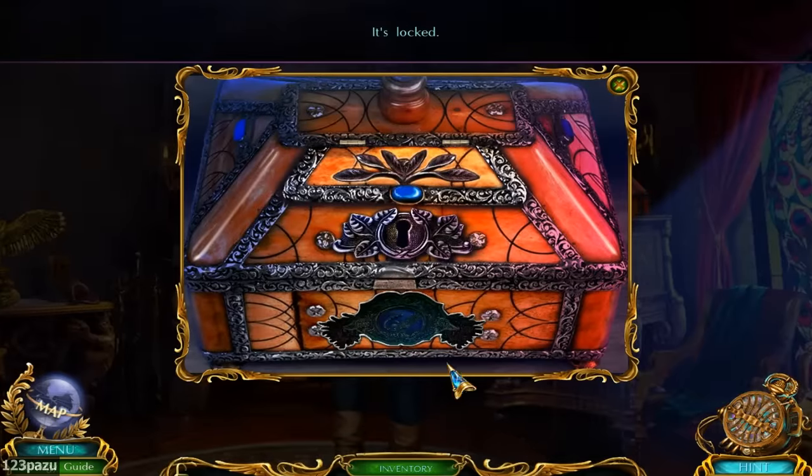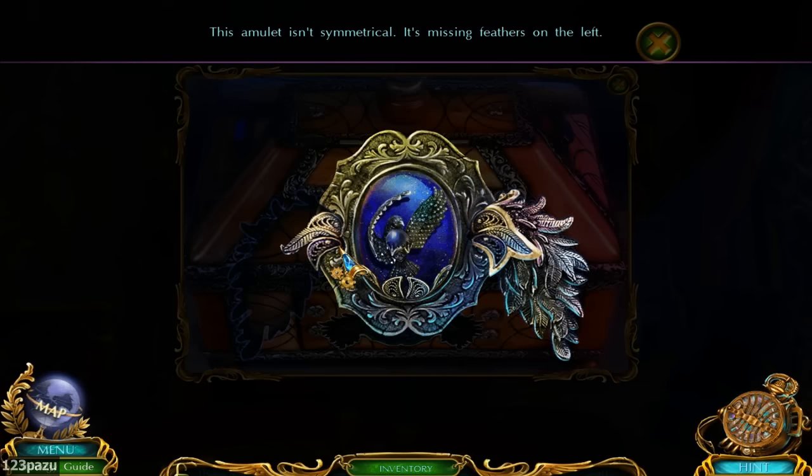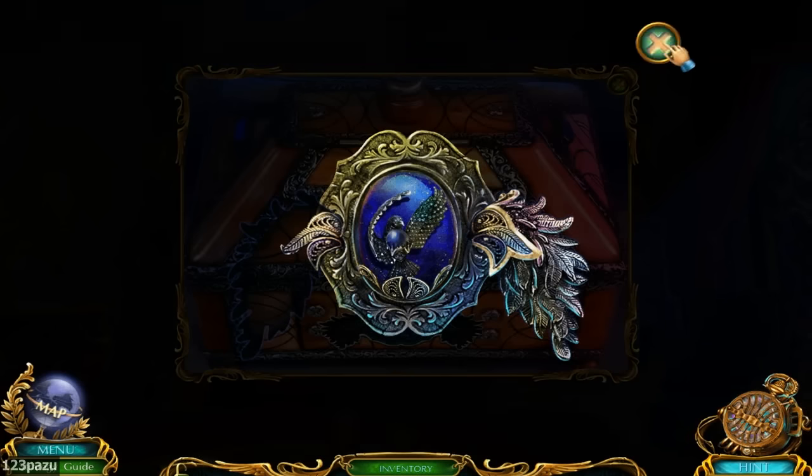So now, it's a log chest — the bird amulet. Can we repair this one? It isn't symmetrical, it's missing feathers on the left. Yeah, we can use it in this state.